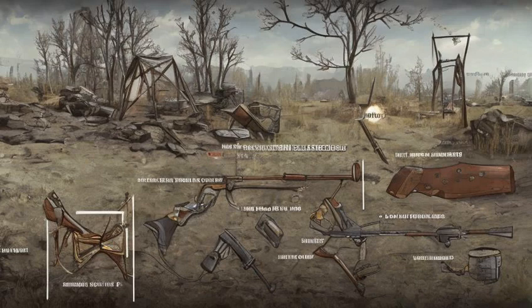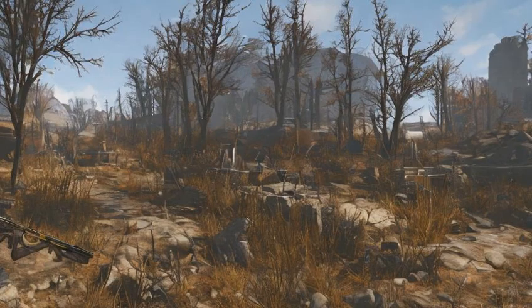A crossbow can be found on a table just outside a southwestern cabin of Pioneer Scout Camp, with a crossbow shooting range. A crossbow can be found near the southwestern outskirts of the Palace of the Winding Path, on a table near the archery targets, along with several bolts and a pipe pistol.